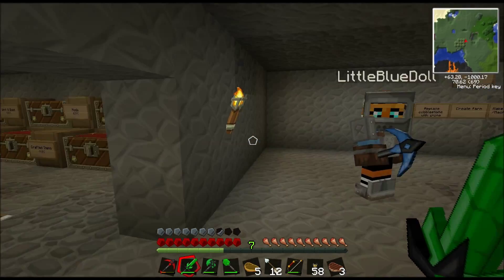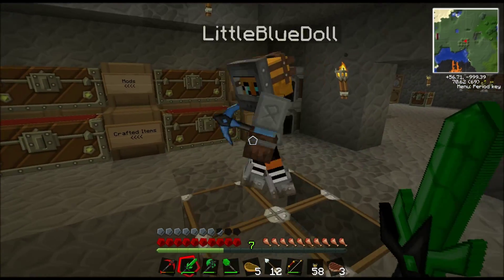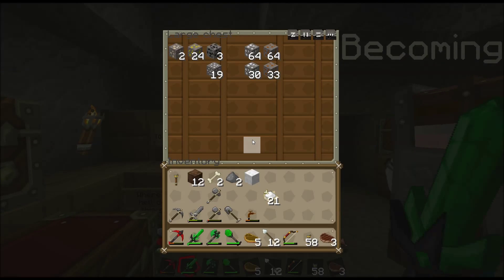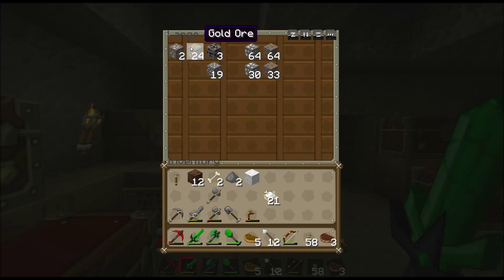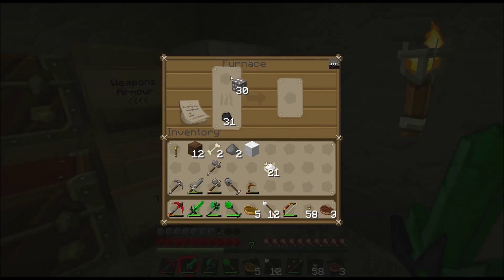Do you want these diamonds or do you want me to vomit them into the volcano? You can vomit them into a chest. I'm gonna make a pickaxe out of them first because we're gonna need that to get obsidian so we can go nether hunting. How many did you get in the caves? Three.